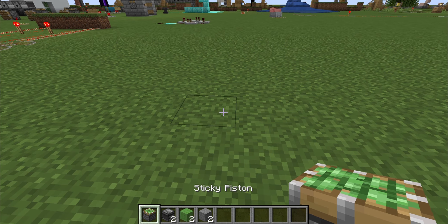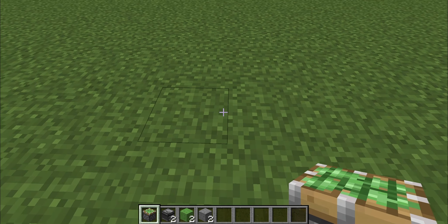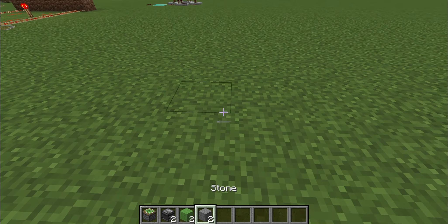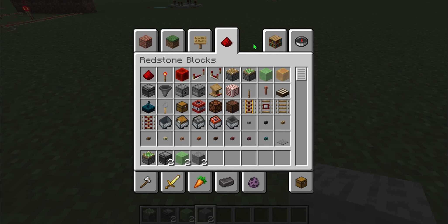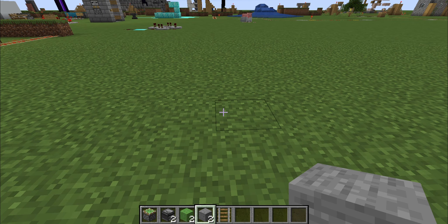For the next one, you're going to need one sticky piston, two observers, two slime blocks, and two stone blocks. You're also going to need a rail — it can be any rail you want: the activator rail, the detector rail, the power rail, any of them.